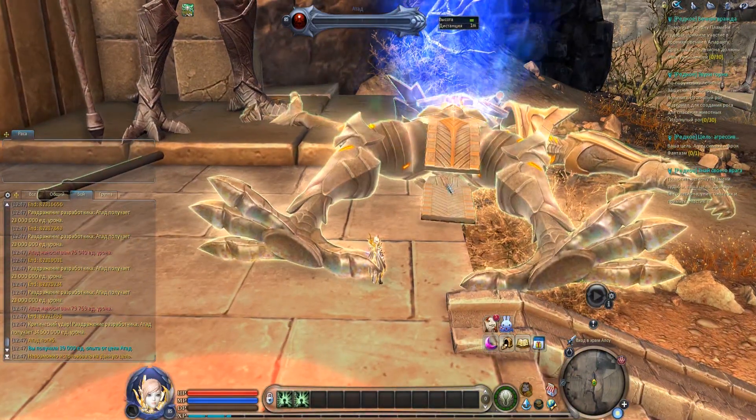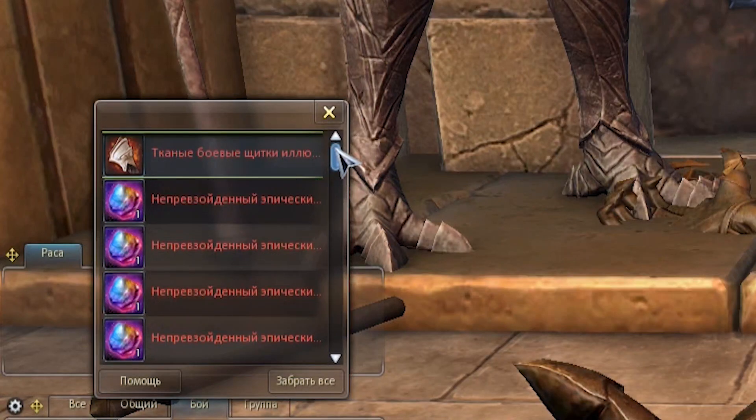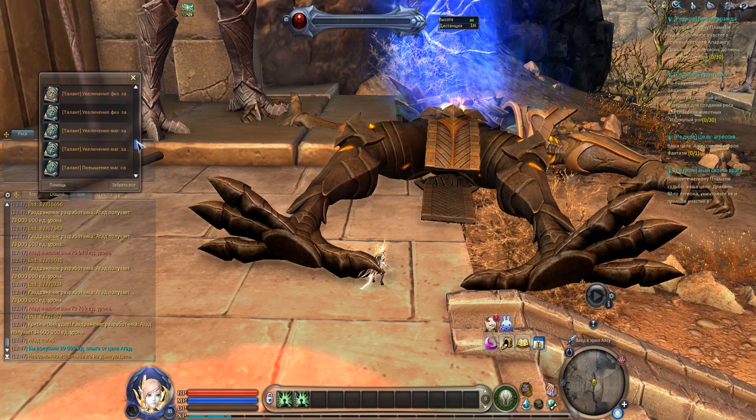So far, there is only one way to obtain Apsu's Illusion gear parts — they drop from the New World boss. And if you watched my quick guide about Apsaranta, you already know the details about this boss.